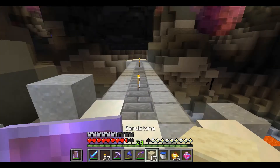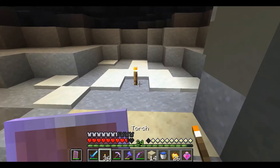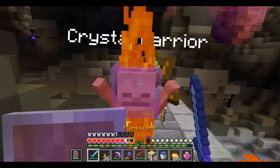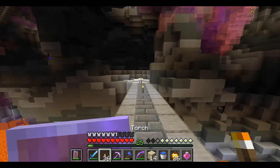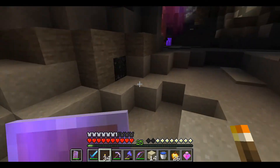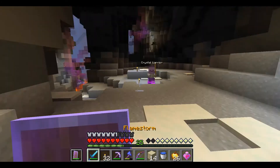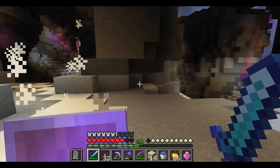Otra trampa. Vamos a ver. Más trampas. Están esas cosas de ahí, y tienen knockback — fuera, déjame. Tienen knockback, entonces son muy molestos, extremadamente molestos. ¿De dónde salió? Ahí está el spawner. Ahí está el spawner, pero también hay miles de ellos — por alguna razón se generaron ya miles de ellos.